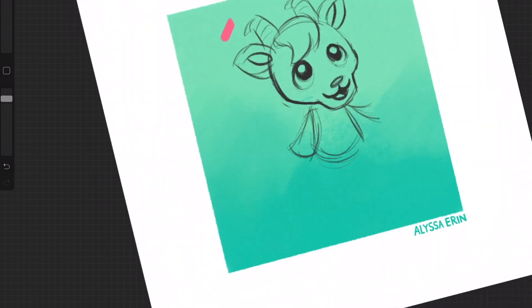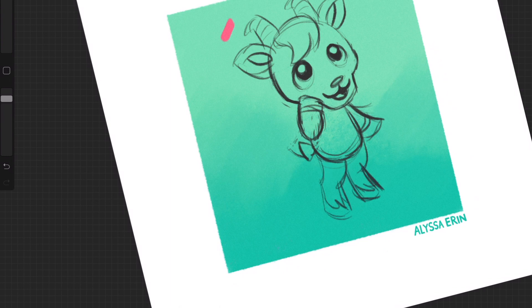If you're new to the channel, the only two art programs I use in this video are Procreate for iPad Pro, which is on the screen now, and then halfway through the video I use Adobe Animate to make flat vector shapes. So those are the two programs: Procreate and Adobe Animate.